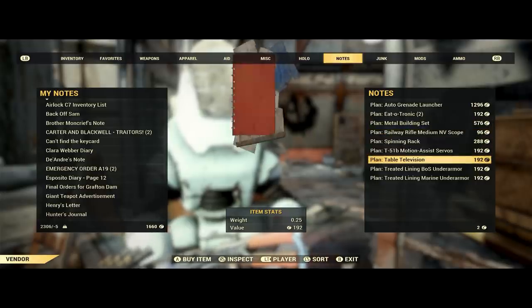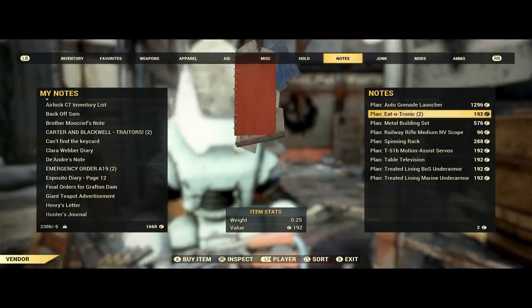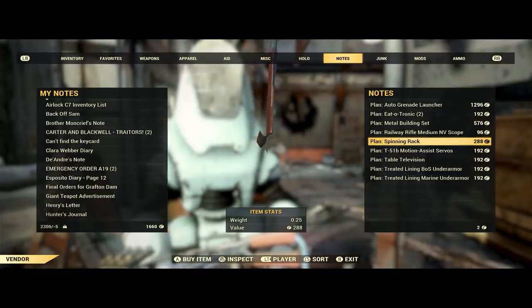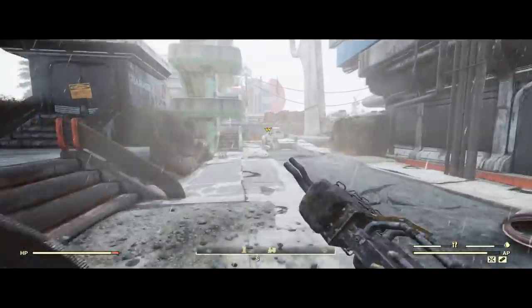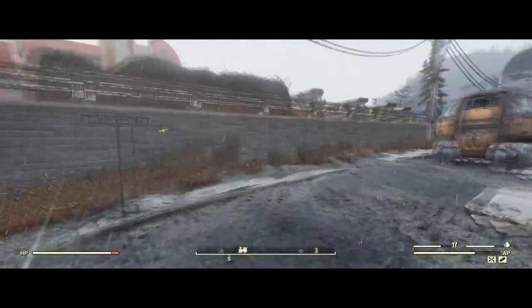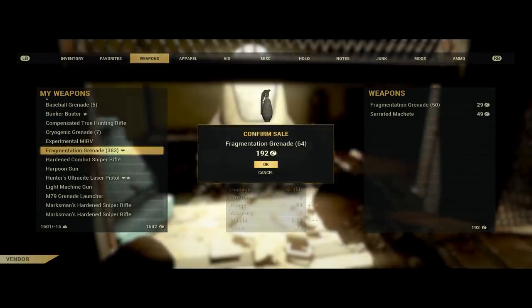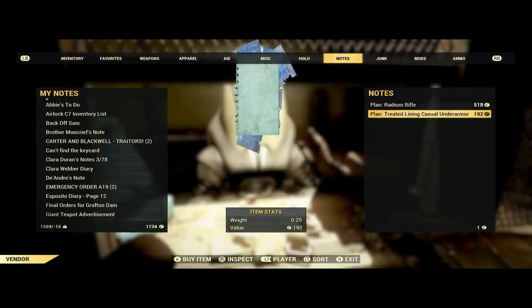Phoenix usually has a lot of cool stuff — this is where I found the metal building sets, the TV, and the eatotronic — but these bots don't always sell this stuff. So if you don't see what you want, you can always wait until the next day refresh or just server hop. Since there are always enemies around here, I can't fast travel away, so I run over to the vendor bot in the train station and wipe out his caps, which does it for all of the train station bots since they share caps. This guy normally doesn't have anything interesting.